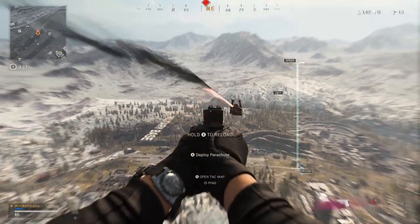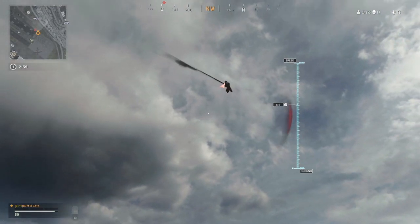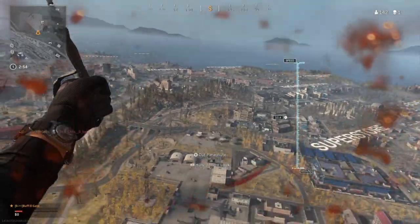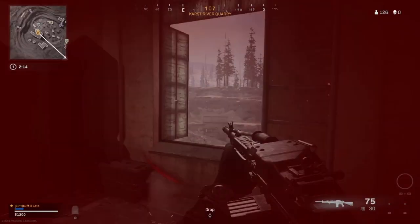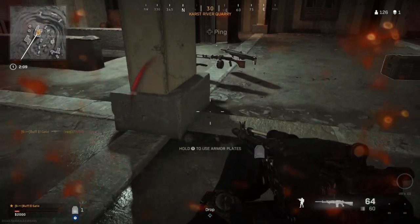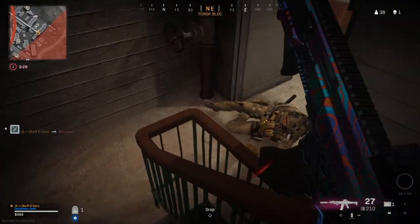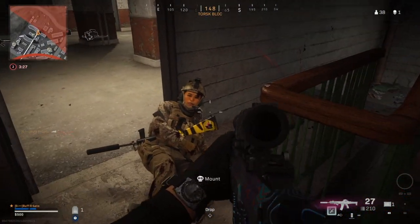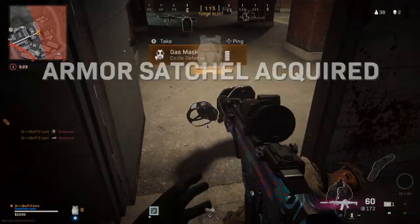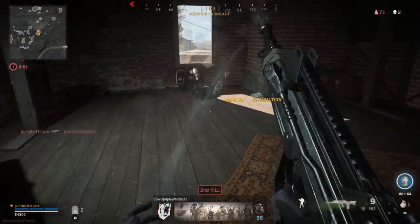It's going to have exceptional accuracy, reload very quickly, very fast aiming speeds, and supposedly a very large ammo capacity — significantly more than the Kar 98. This may be the new meta for sniper rifles. The way to unlock this one, you're going to have to be tier 31 in the battle pass to unlock that.